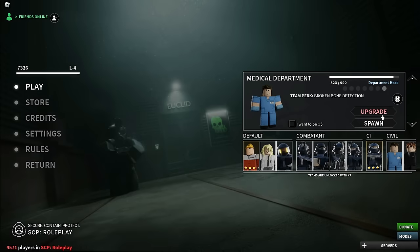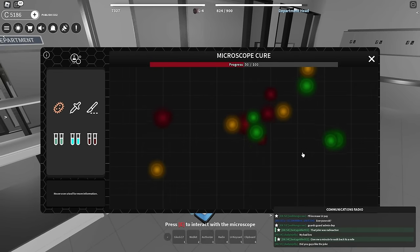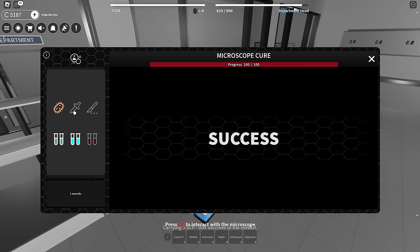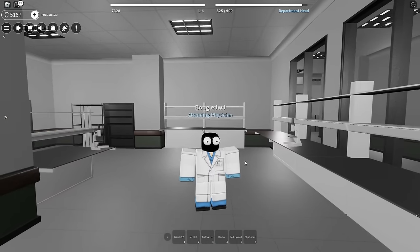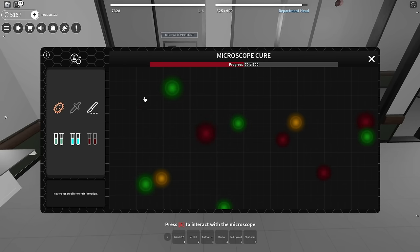I think it has to be the medical department. So let's just go over here and use this one microscope like so. I don't think anything has really changed — I'm guessing we have to do the same thing. We have to eliminate all the green ones, so let's just do that. Let's split this one, let's add more food. There we go, perfect success. Apparently some SCP-00 vaccines are in my med kits, so it's not technically just one discovery — maybe I have to discover some other stuff.